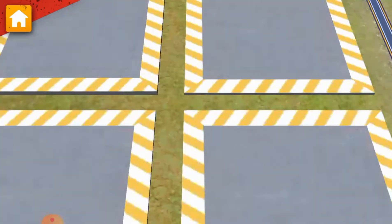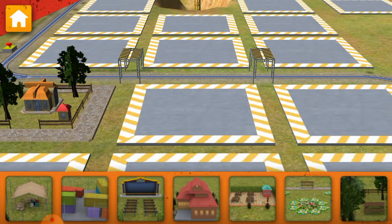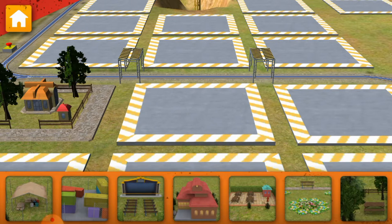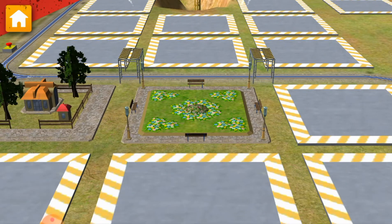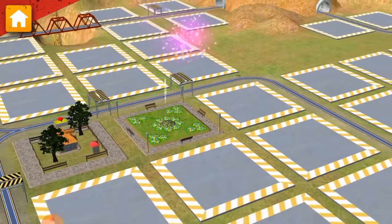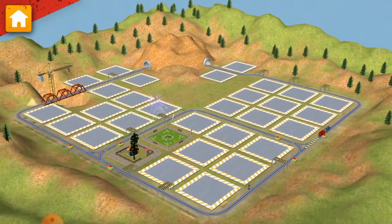Use the vacuum to clean up the track. Chug-tastic! Now, let's choose something to build. Way to build! We are really building something special.